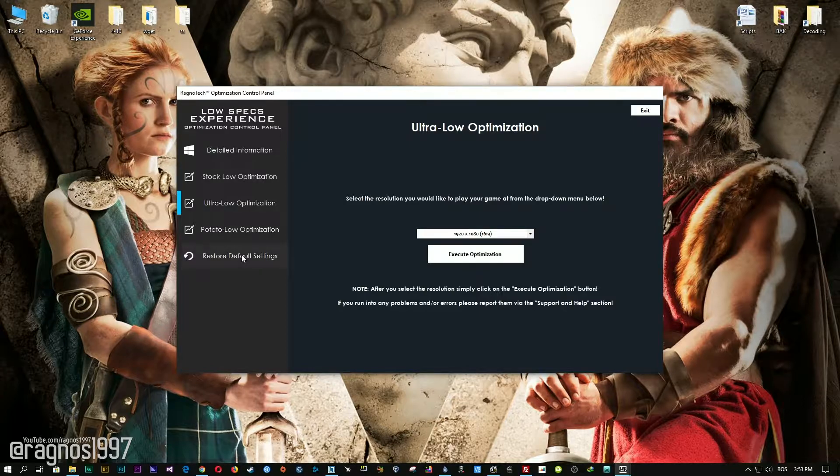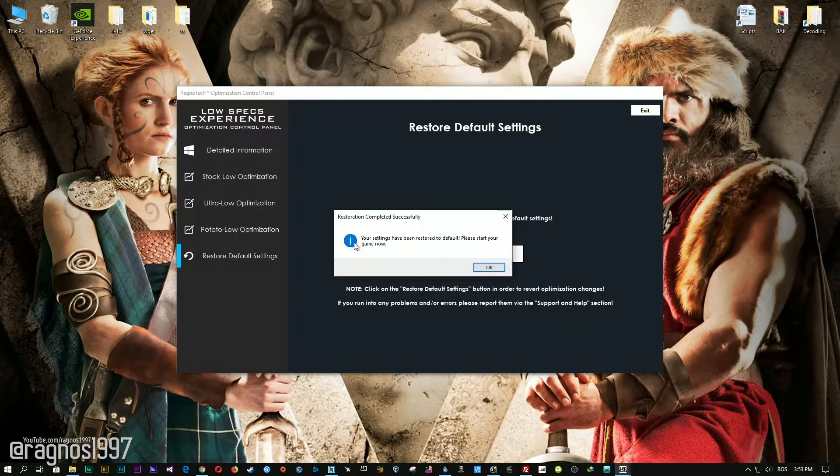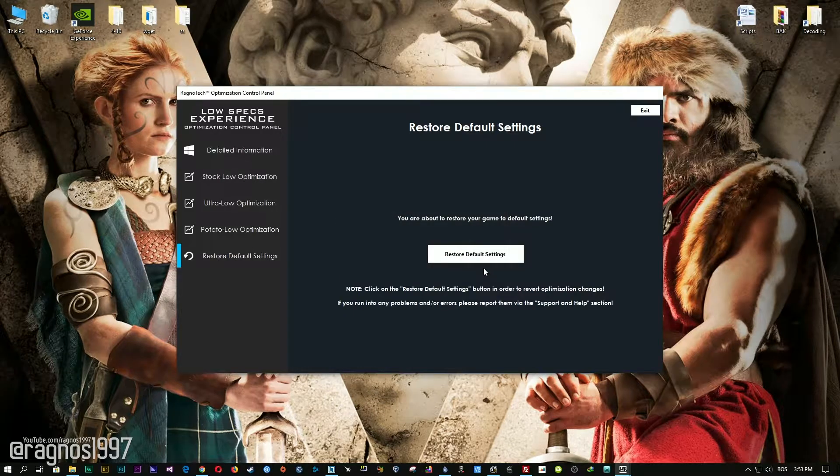If you are not happy with the optimization results, you can always restore your game to default settings. Simply select the Restore Default option and your game will revert to the default settings.